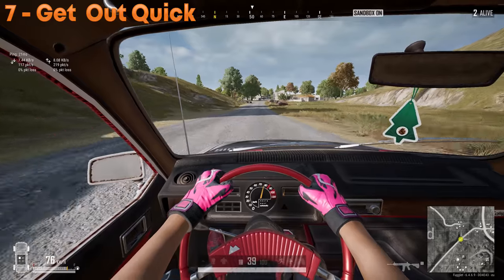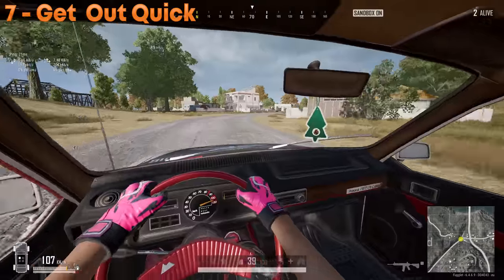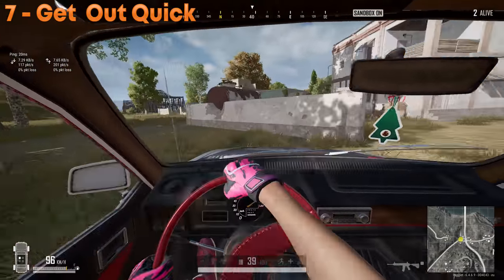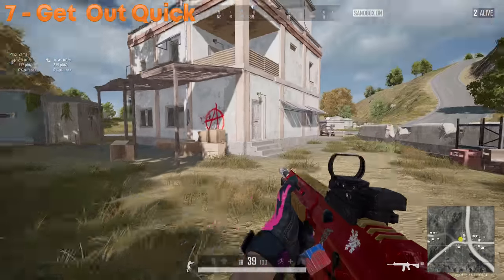To make a quick stop at a compound without taking any damage, hold the handbrake and slide the side into an object. This way you won't take any damage, and you can jump out and quickly get into the action.